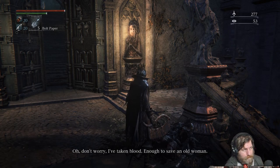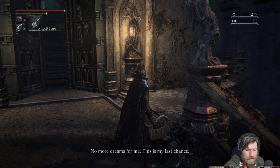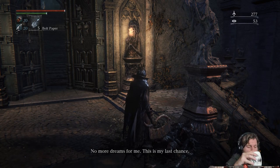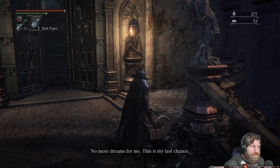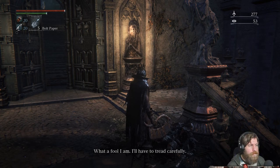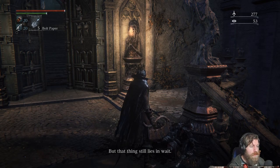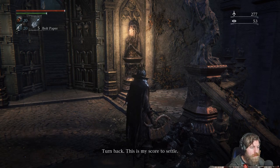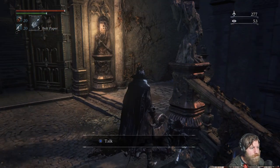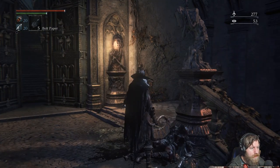Eileen: 'I've taken blood, enough to save an old woman. No more dreams for me. This is my last chance. What a fool I am. I'll have to tread carefully, but that thing still lies in wait. Turn back - this is my score to settle.' I pray it lies in wait this way - turn back.